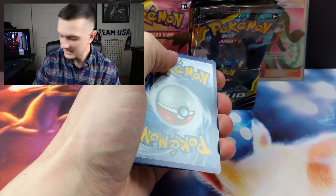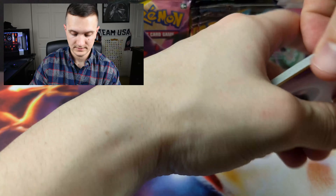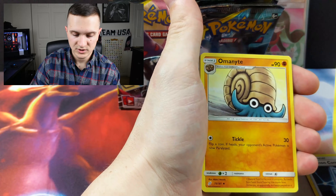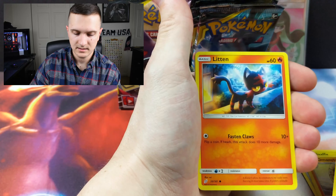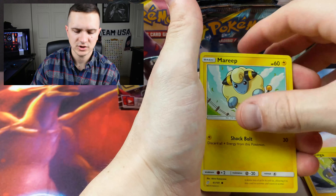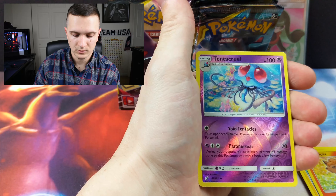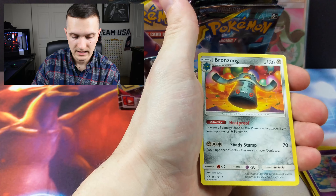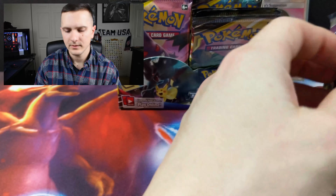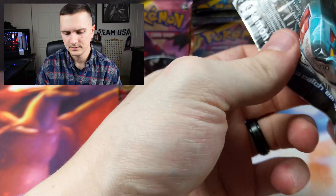Psychic energy, Pokemon communication, Flaffy, Omanyte, Mankey, Litten — so cute — Moltres, Mareep, Vulpix, Tentacruel is our reverse holo, and a Bronzong non-holo rare. All right!